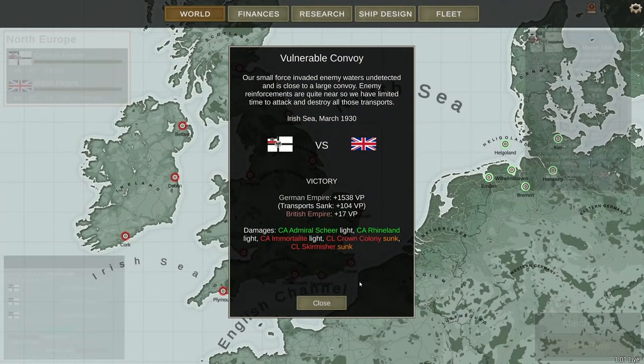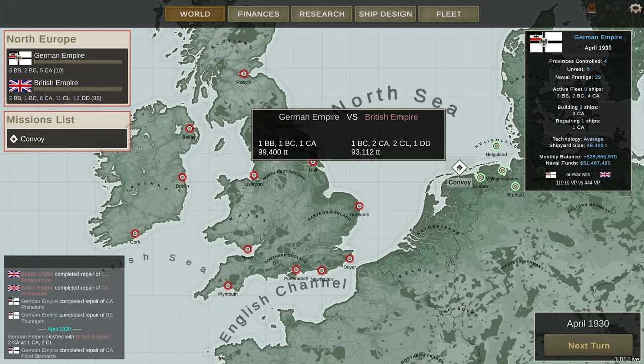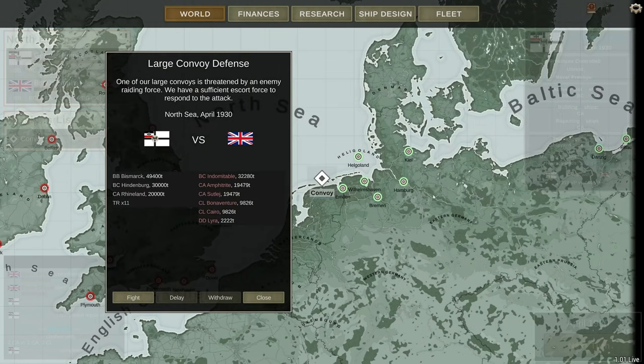Victory has been achieved. Transports sank: 104 victory points — this is new, patched in. The British Empire got 17 victory points for my idiocy at not dodging the torpedo, because I was too busy watching the Rhineland. But I did get a whole bunch of victory points. Now I've got a nice amount of money. Going to the next turn — bigger battle. I'm going to tease this one for the next episode: the Bismarck, Hindenburg, Rhineland, and 11 of my transports against the Indomitable, Amphitrite, Sutlej, Bonaventure, Cairo, and Lyra. Be sure to join me for the next one, and subscribe if you haven't already.